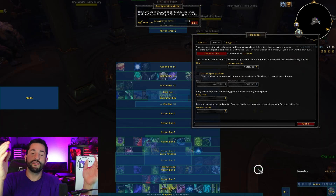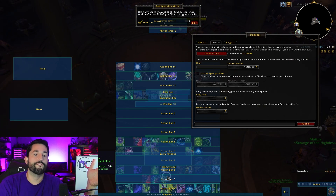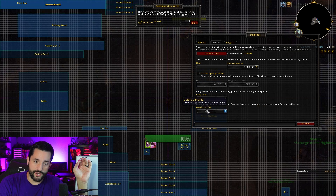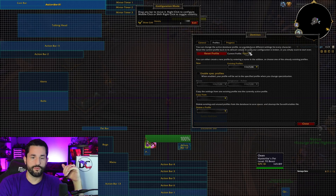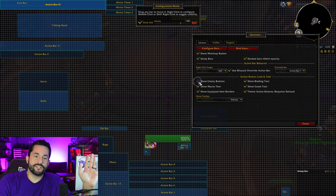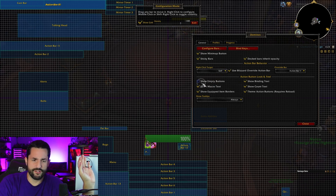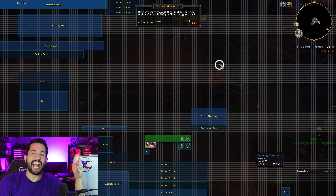When you create a new profile, your screen resets and you can start fresh — there are 14 action bars here, people, 14 of them. You can copy from another profile; I'll copy from my 6.0 profile and now it's back to my setup. You can also delete profiles. There's also a 'Show Empty Buttons' option — I turn that off because I don't like the look of blank button holes.